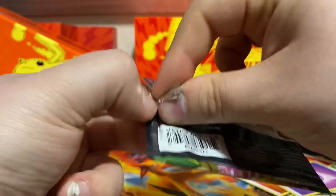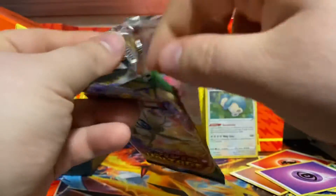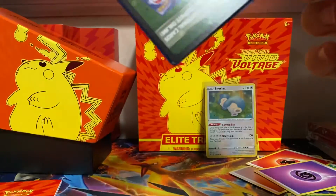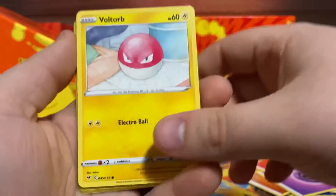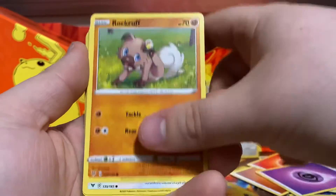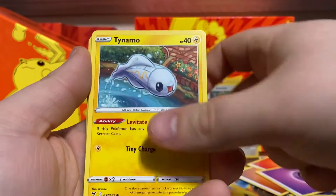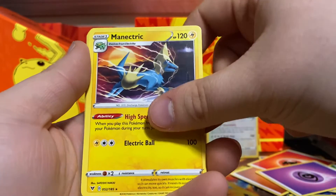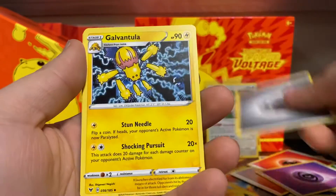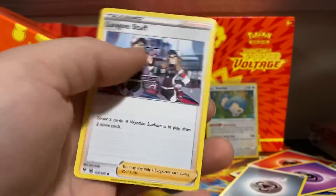Can we get some last pack magic here? These ETBs are... not looking good. Voltorb, Rockruff, Wishiwashi, Trubbish, Tynamo, Windy Stadium. Reverse Manectric non-holo rare. Steel Energy, Galvantula, Swellow, and League Staff.